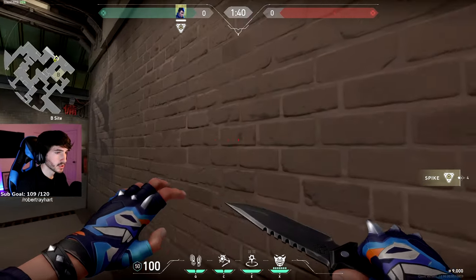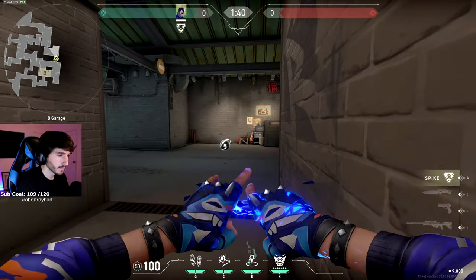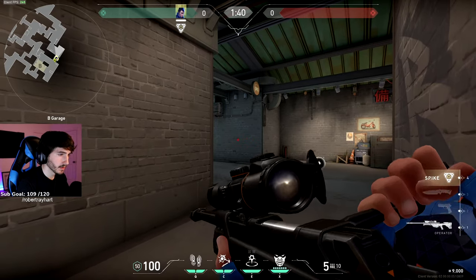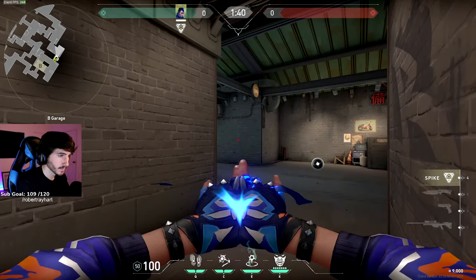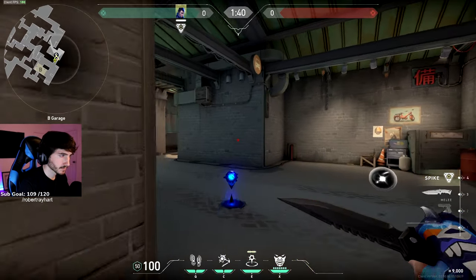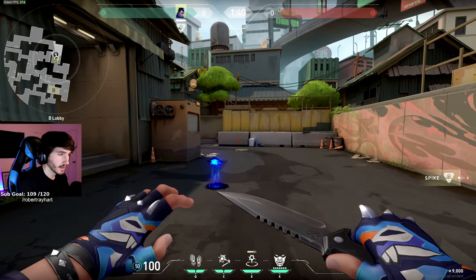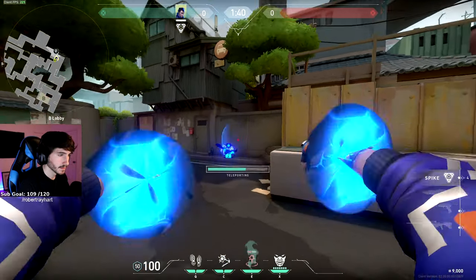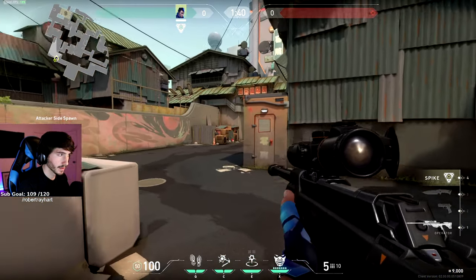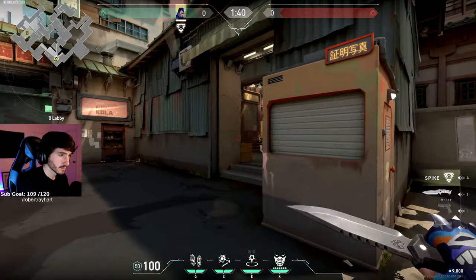This first one is pretty easy to hit. Get about halfway down this wall entering garage, then see this dark brick on the wall. Aim directly at this dark brick and throw it out. It's not the most useful teleport, but you can sneak it past the people playing mid, TP in, and now they have no idea you're right behind them if they push through mid or back garage.